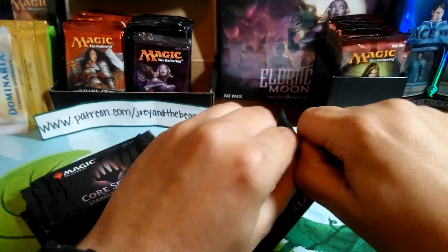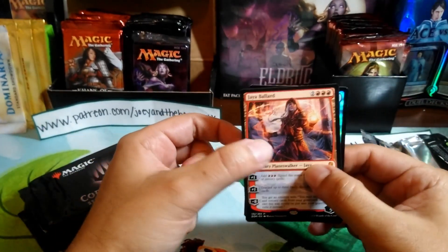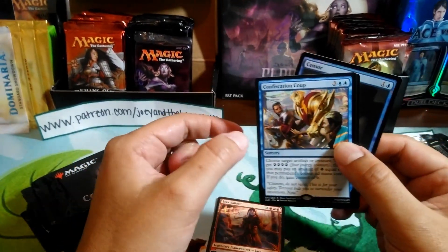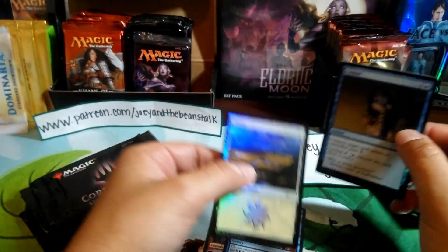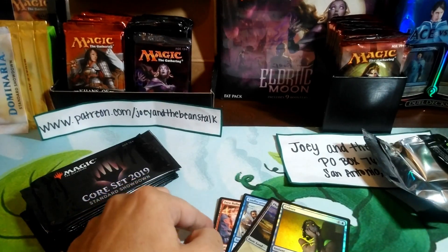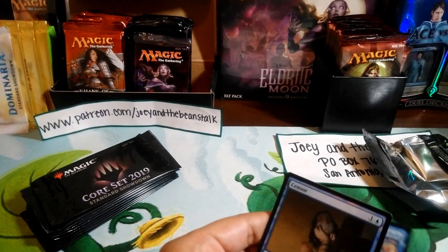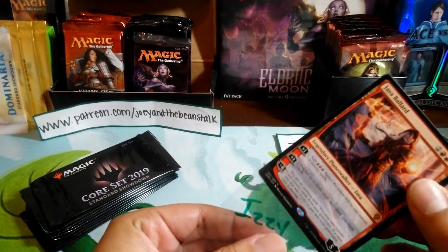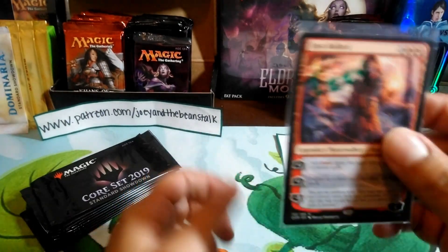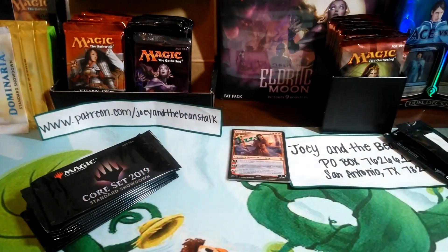Let's see what Izzy is gonna get. Izzy is getting a Jaya planeswalker, a Confiscation Coup, a Planes card, and a censored foil. That's pretty sweet — Jaya the planeswalker, which by the way he collects a lot of planeswalkers, so maybe this is good for him, though he most likely probably has it already.